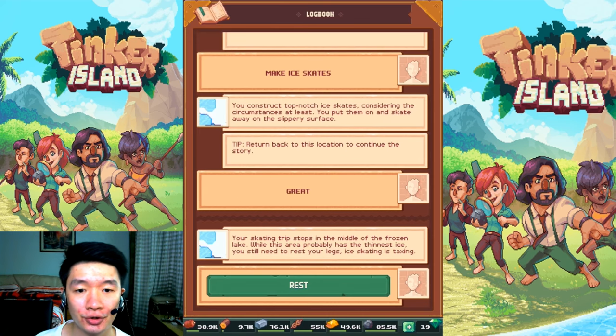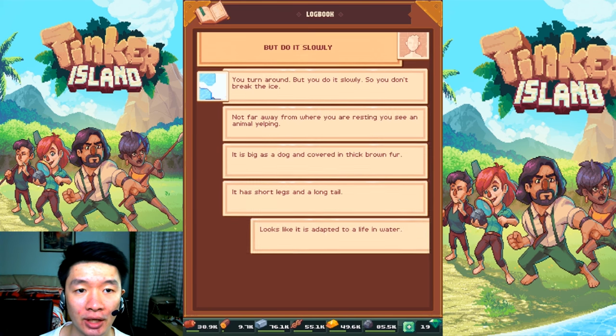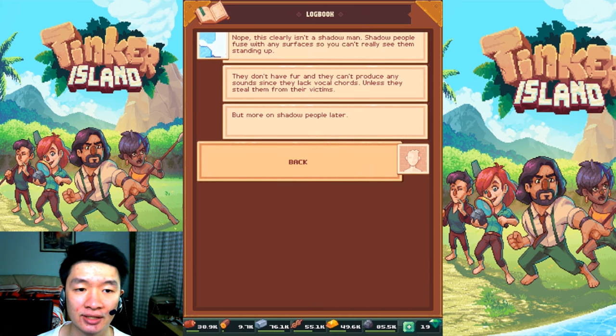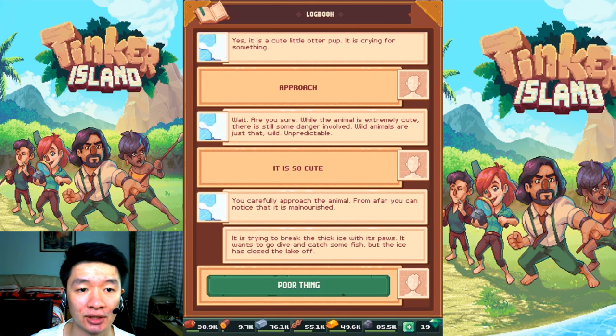It's enough resources. Your skating trip stops in the middle of the frozen lake; this area probably has the thinnest ice, but you still need to rest your legs. You sit gently on the ice and take a breather. From behind you a strange squeal can be heard — you turn around and see an animal adapted to life in water. It has short legs and a long tail. It's not a shadow man — it should be an otter pup. Yes, of course — that's the cute animal!